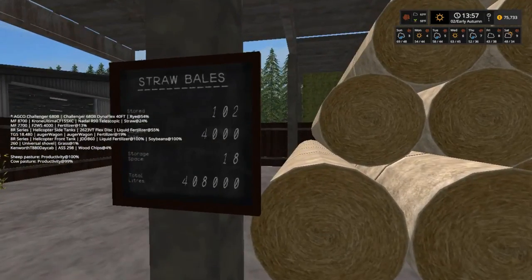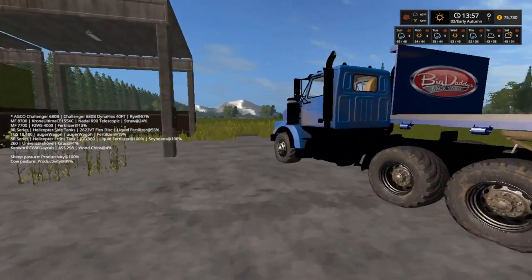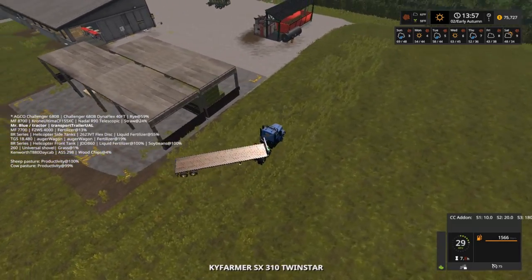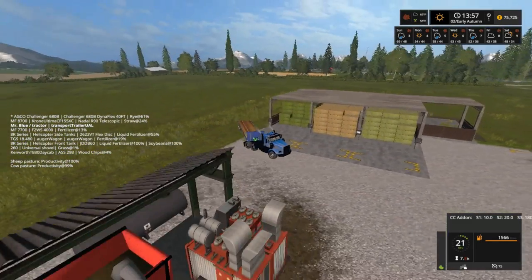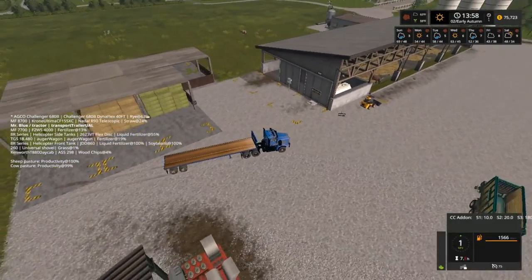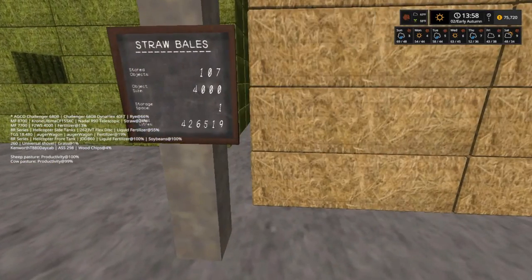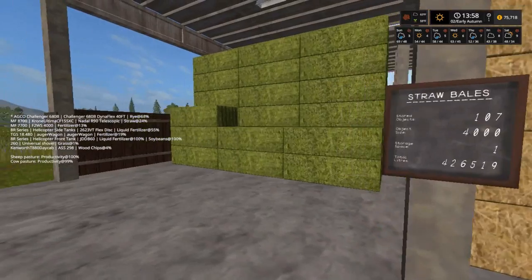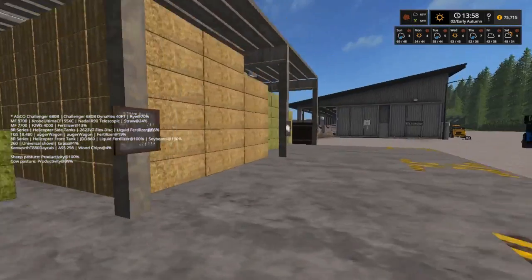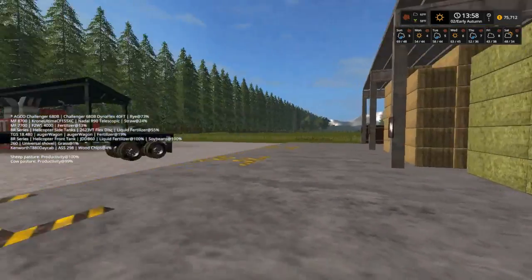I'm looking for straw bales. Storage space is 18 left. We almost got this one full — I think one more straw bale, square bales, and that one will be full if I'm not mistaken. One more bale for that. Then we'll need 47 grass bales and 22 hay bales.